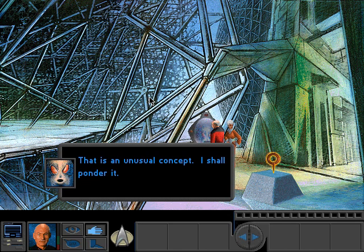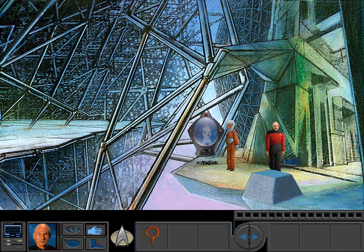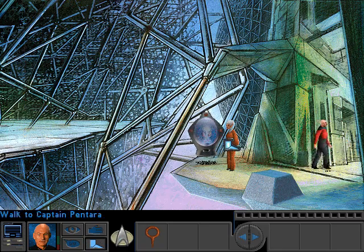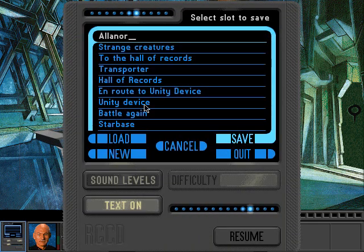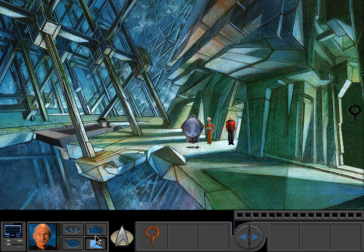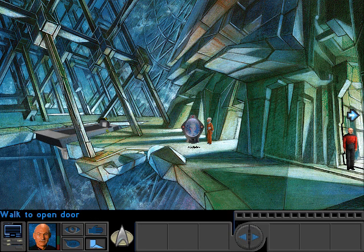That is an unusual concept. I shall ponder it. You ponder it all you like — I'm gonna take this symbol and move out here. I'm gonna save again because I haven't done that in a while. Now let's see if we can get through that door over there. I think you can actually proceed from the previous screen without the other two going with you and get a slightly different ending, although mostly the same, if you don't take them with you.